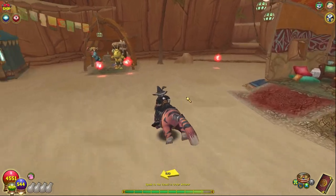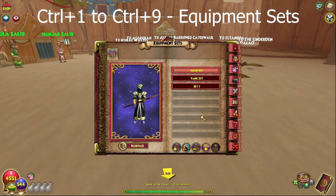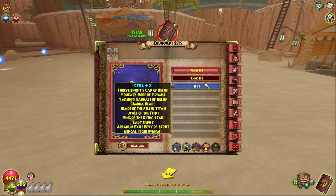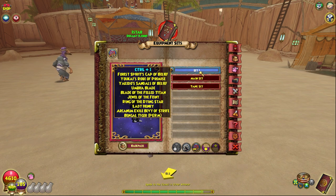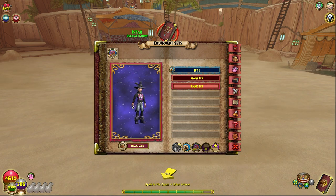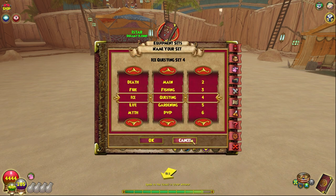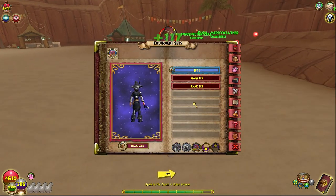The equipment shortcuts use Ctrl+1 through Ctrl+9. The game tells you which number corresponds to which gear set. Ctrl+1 equips the first set, Ctrl+2 the second, Ctrl+3 the third. You can reorder them by clicking the up arrow next to each set. You can also remove sets or add a new set when you change gear. Equipment sets are one of the coolest features in the game - quickly change your gear without swapping piece by piece.